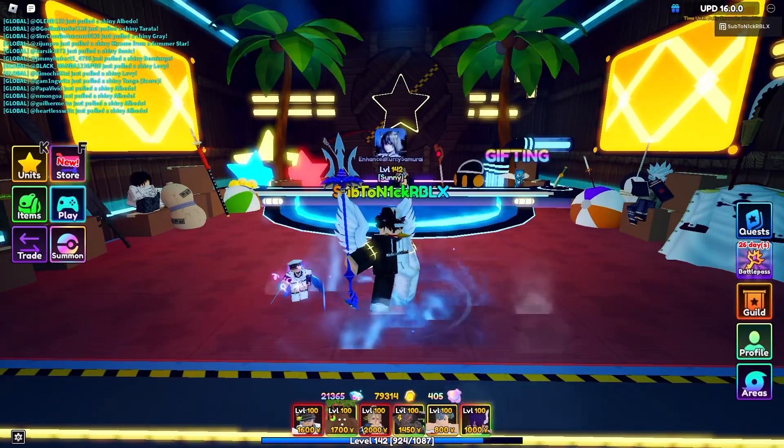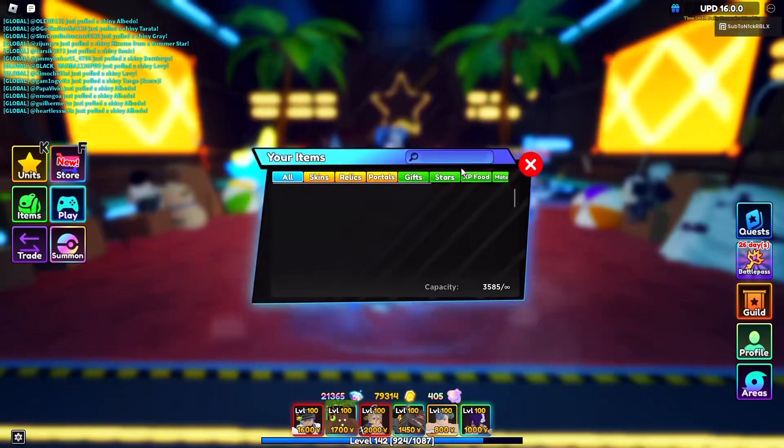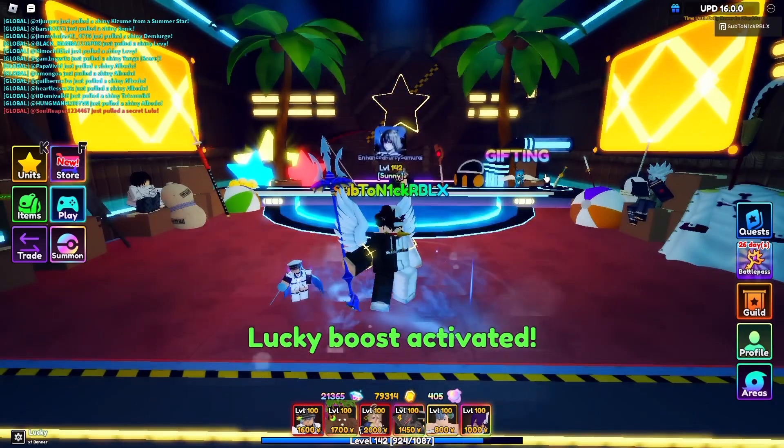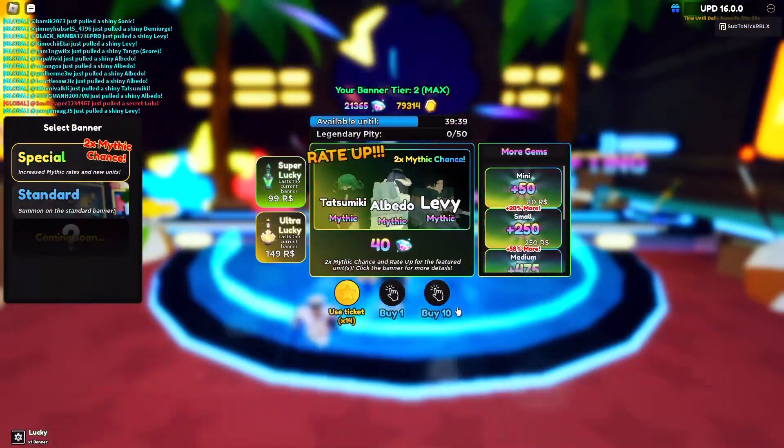The update has just dropped and there's a new thing I want to talk about. Let's go to items, use the luck potion, then go to the banner and spin right now.